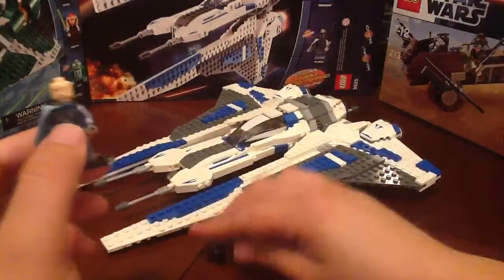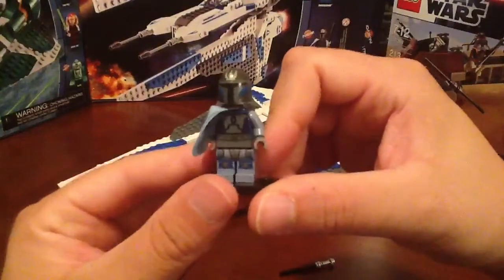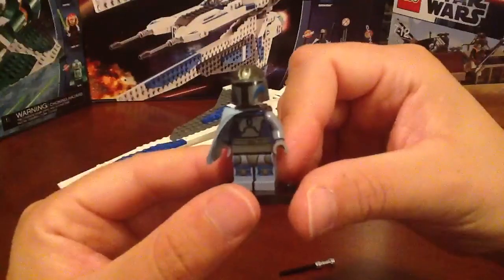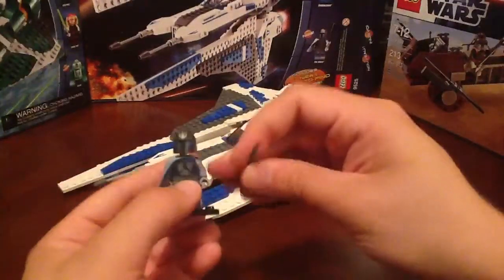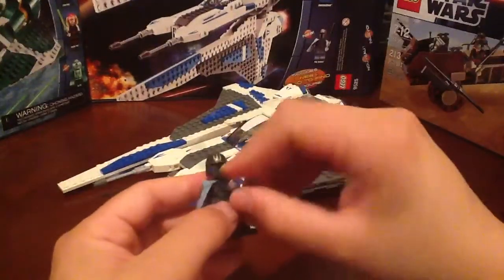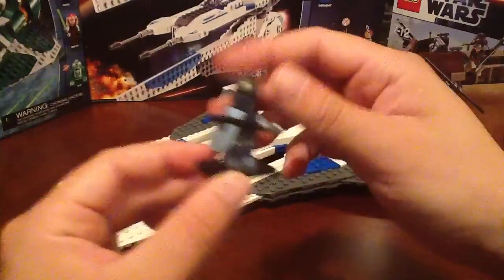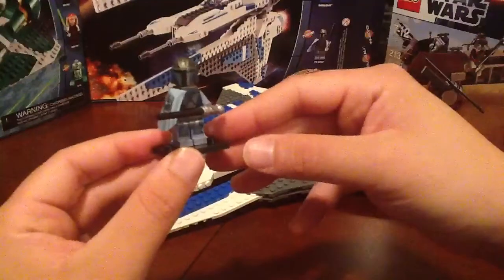Of course, the helmet. This helmet is quite spectacular — take a look at that, guys. That is one badass looking Pre Vizsla minifigure. Just an awesome looking design on this helmet, extremely well done. We'll pop the blade in his hand — there you go. Pre Vizsla ready for action, ready to battle Obi-Wan Kenobi. Just an awesome, awesome minifigure — well worth getting this set just for this guy.